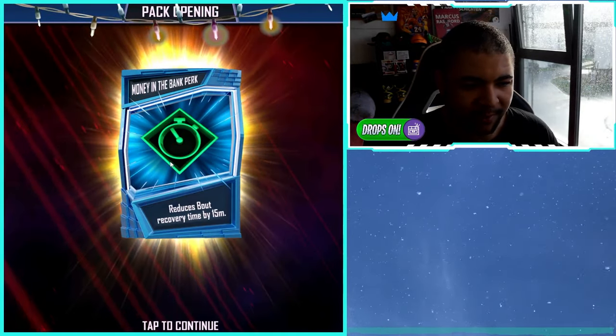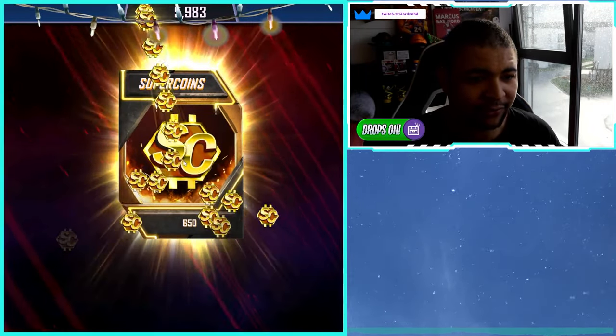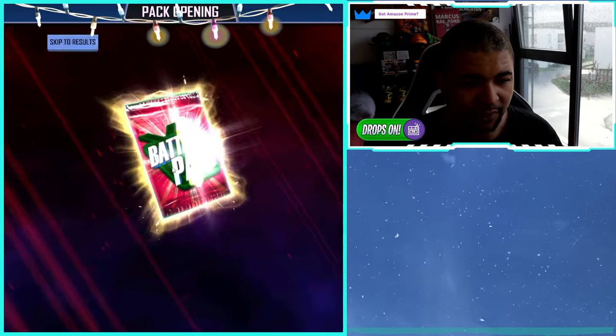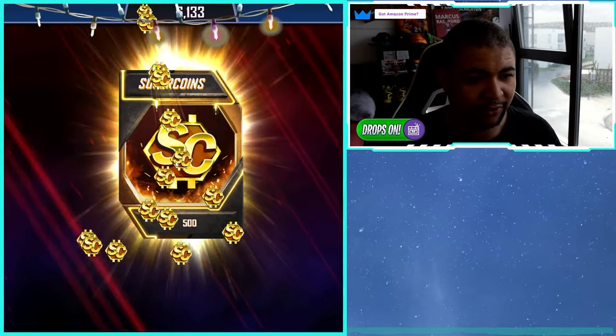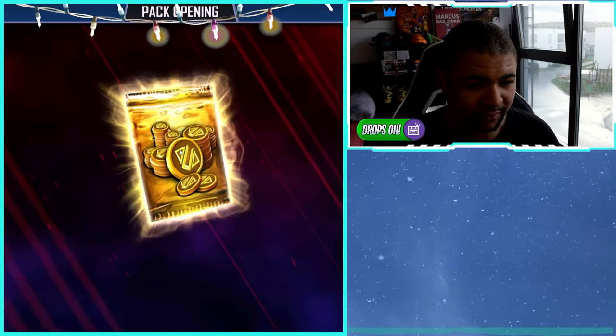The next pack has another 800 Super Coins — lovely jubbly. We got a gold pack which has a Noir and three Detentions in it, which isn't great. We've got a Money in the Bank bout time reducer, which is good, another 650 Super Coins, another RDP pick, another battle pass pack with 200 Super Coins and the Cut Angle attitude, and another 500 Super Coins.